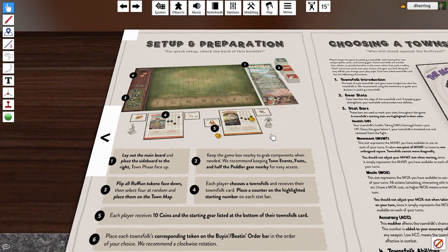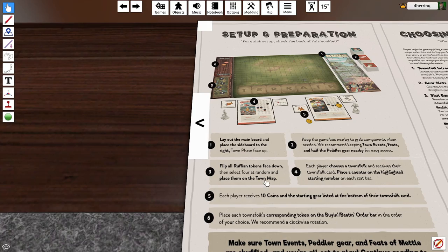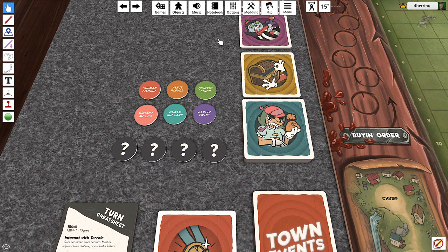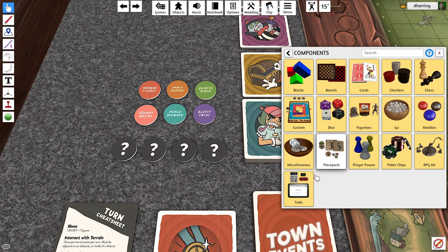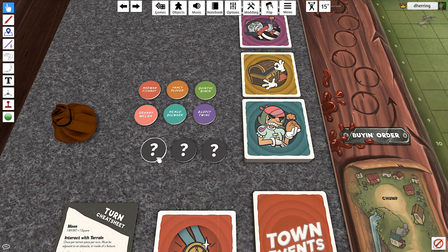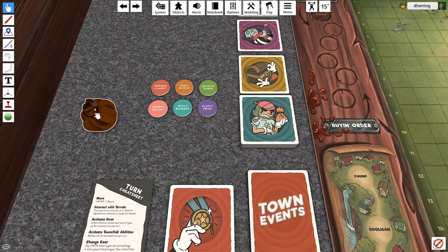So the first thing we do is lay out the board — that's been done for us beautifully by Tabletop Simulator. Third thing we're going to do is flip the ruffian tokens face down and select four of them at random. Now in the demo there are only four. I'm going to make a bag, dump the tokens into it, shuffle the bag by hitting R, and then draw the tokens out so they'll be randomized and we won't be able to see them.